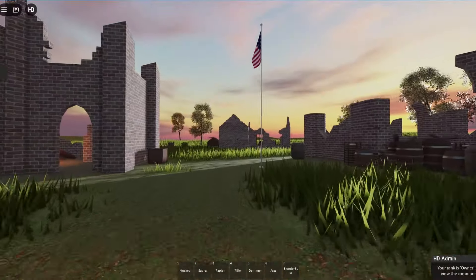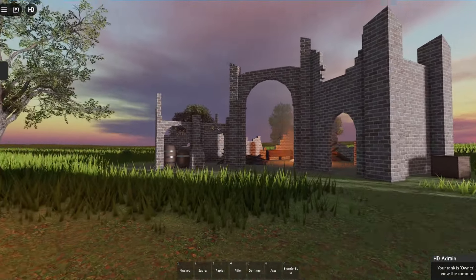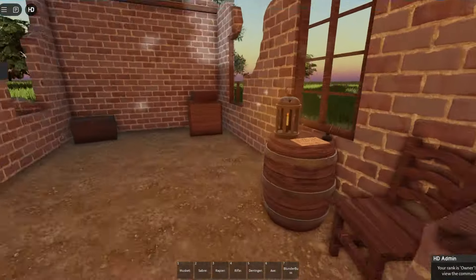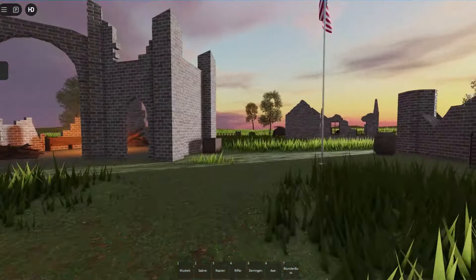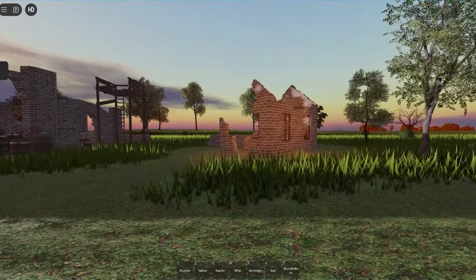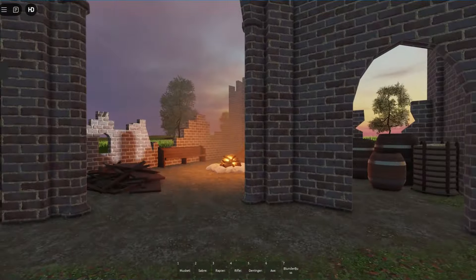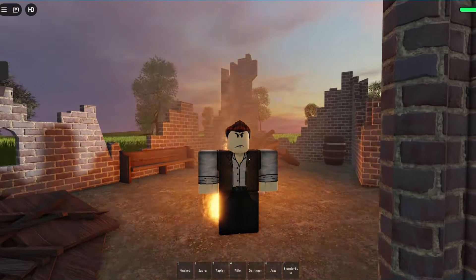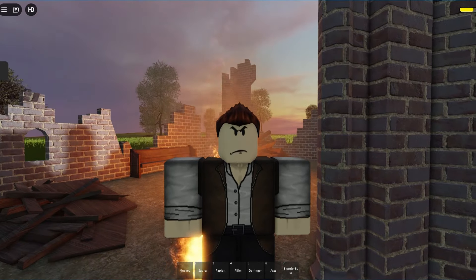I got bored with making Fort Detroit and decided to make a temporary map called Ruins. It's a fictional map that serves as a test holder. It has lore written in a note by a character. The Americans or Marines spawn in a little house while the British soldiers spawn over the hills. There's a campfire with a cool mechanic — if you step on it, you will die. I also have new temporary Patriot clothing.